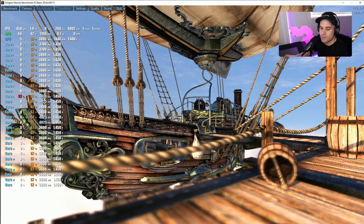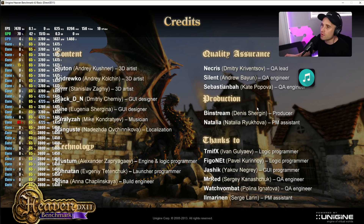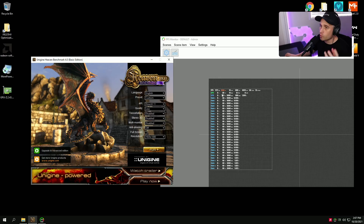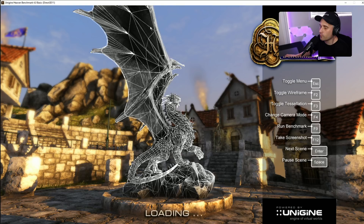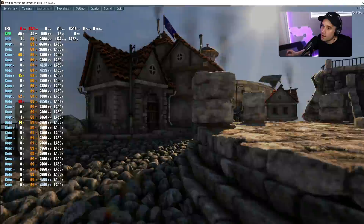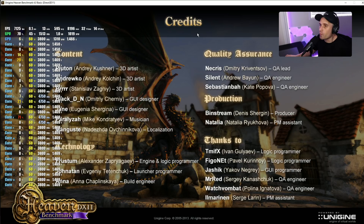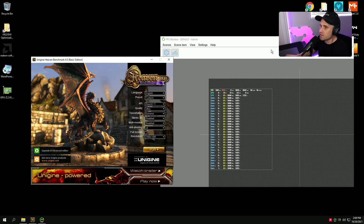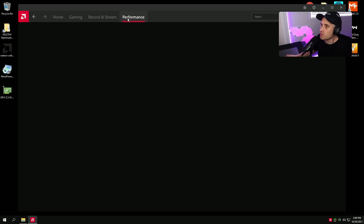To fix this, we need to find out what the graphics card will boost to regardless of any overclock. Put the benchmark on ultra settings at 2560x1440 to ensure enough GPU usage for proper boosting. Without any overclock, my card boosts to about 2630–2650 MHz. Now we go into the driver settings: go to Performance, then Tuning. If you already have an overclock on your card, dial that in now. Otherwise, grab that max boost value — for me it was 2630.